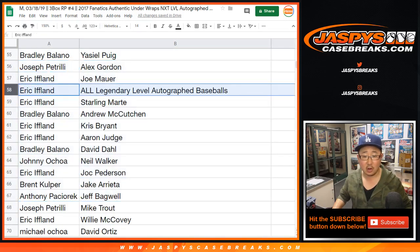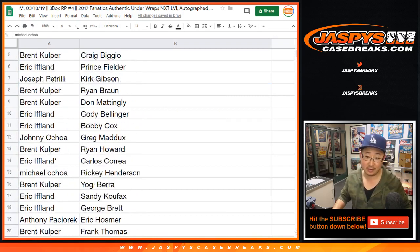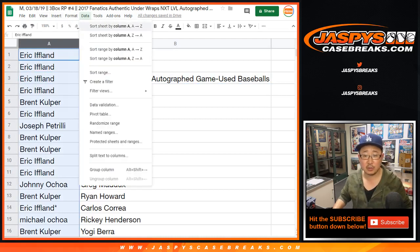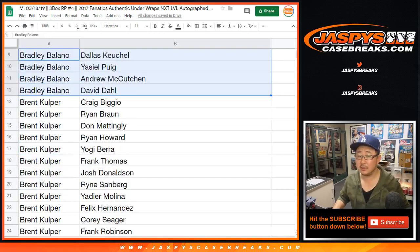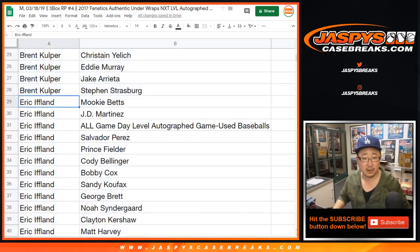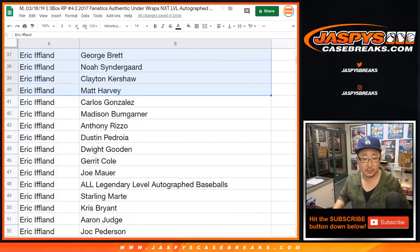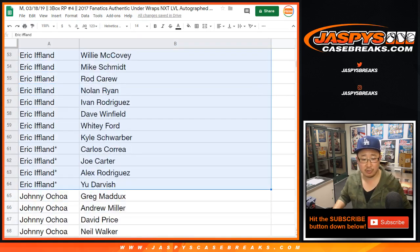Alright, so then you'll see — nice, all legendary level baseballs for Eric. Who got all the game used? Could see another game used in here, that would be crazy. So sort by column A. So Anthony, there are your players right there. Bradley. Brent, there are all your players right there from Biggio down to Strasburg. Eric has a bunch, from Betts down to Matt Harvey. Cargo down to Aaron Judge.